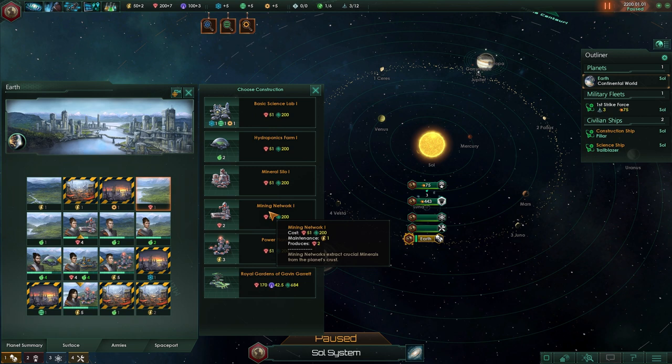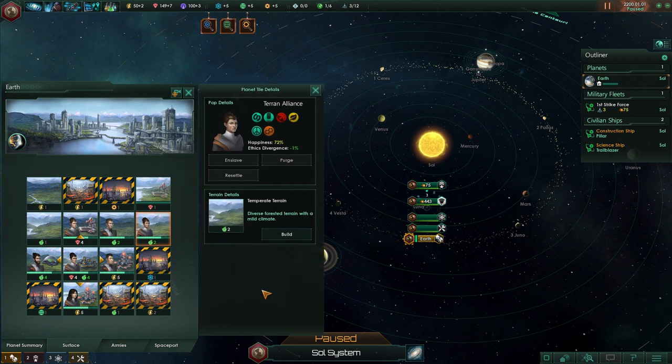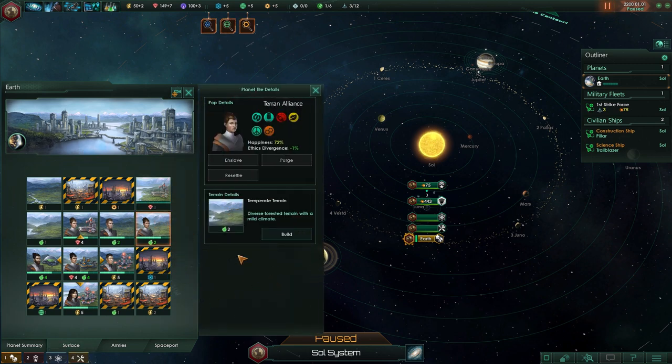Since minerals are very important at the start, we'll get started on a mining network right away. You can assign citizens to various tiles and switch things around. There are two important stats on each citizen. First, happiness — happiness is limited by habitability. Your home planet is always 100%, but a lot of planets will be 60%, 80%, even 30%. Habitability is basically the maximum happiness cap, so 70% habitability means max happiness of 70%, and happiness affects the productivity of your population.